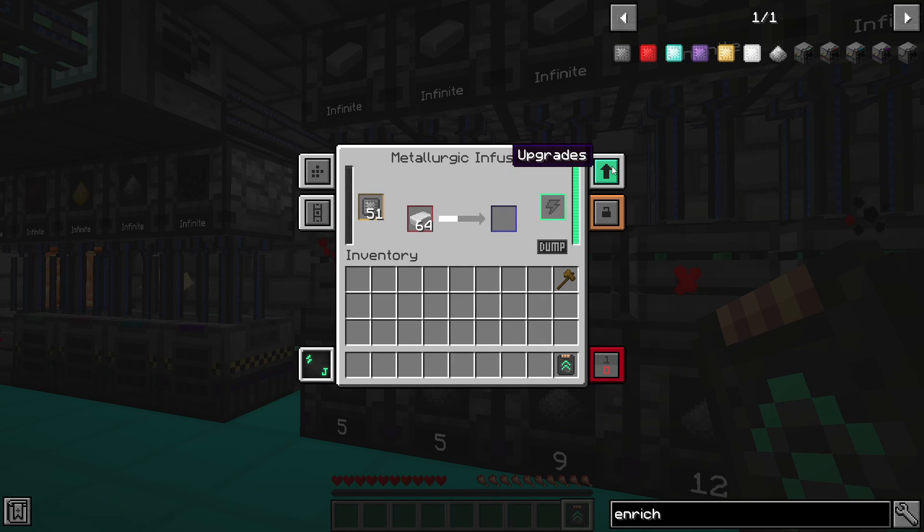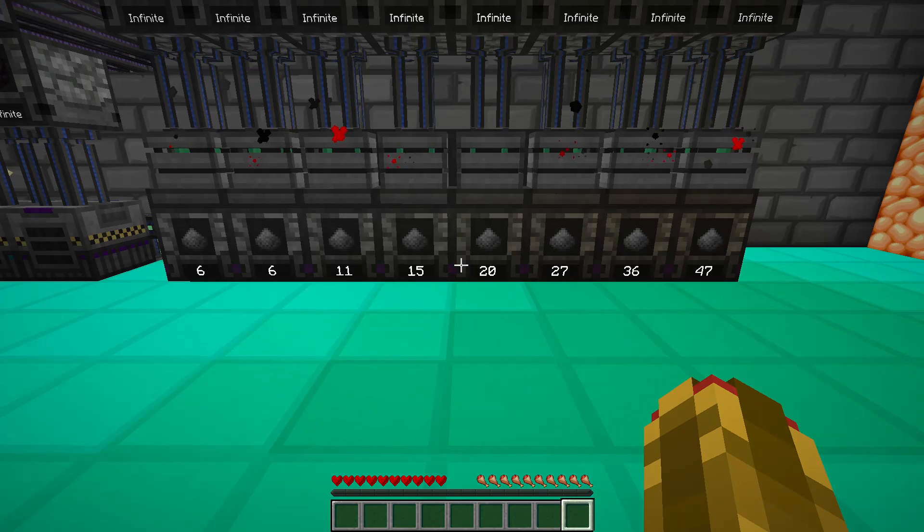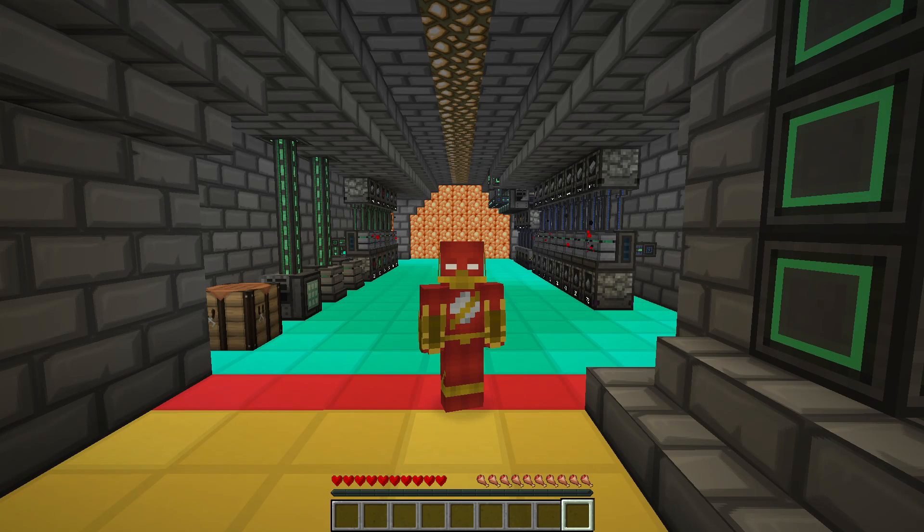or by going into the upgrades tab and putting the upgrade in the slot. An un-upgraded machine will do 1 process in 10 seconds, and a fully upgraded machine will do 1 process in 1.5 seconds.